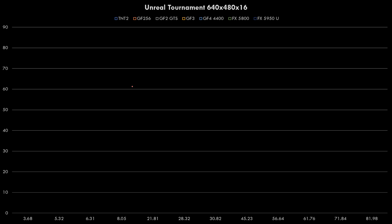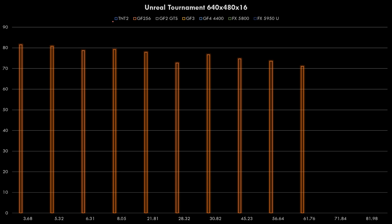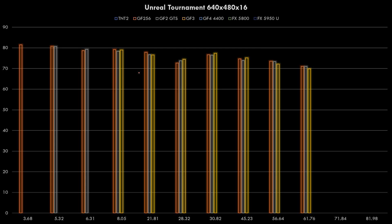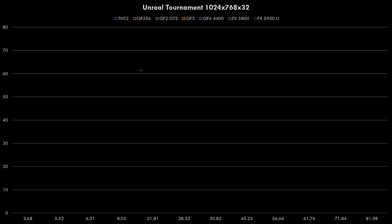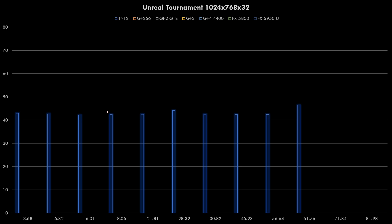Next is Unreal Tournament at 640x480. We skipped the TNT2 - that video card just had glitches and you couldn't navigate the user interface. The GeForce 256 shows we're not losing as much performance, staying above 60fps across all driver versions. Same goes for the GeForce 2 GTS, GeForce 3, GeForce 4, FX5800, and the 5950 Ultra. There were a lot of issues with the FX series - later drivers just wouldn't work with this game at all. All it takes is a GeForce 256 or GeForce 2 to run this game maxed out on our Pentium 3 at 1GHz. At 1024x768, this resolution worked because it was the default resolution so the user interface didn't glitch out.